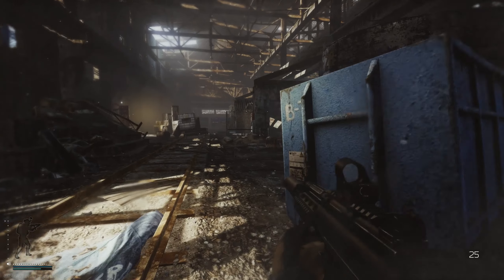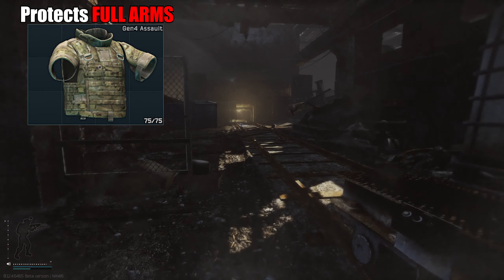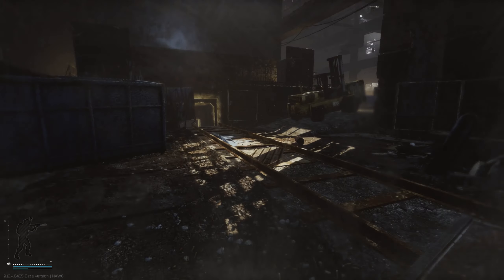For those of you that don't know, in the current health system of Escape from Tarkov, if you take damage in a blacked limb, the extra damage will be equally spread across the rest of the body, eventually leading to your death at 435 HP. If you are able to do that 435 HP to any unprotected limb, you will kill that player.